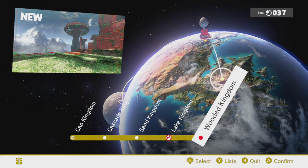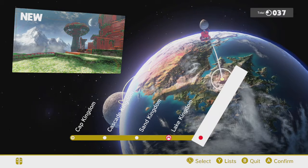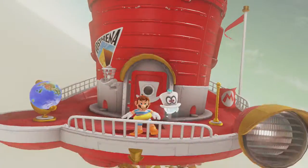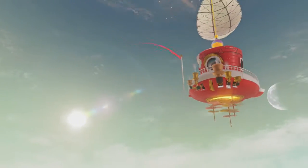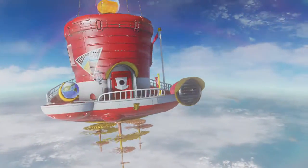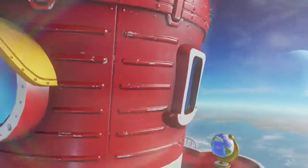Hello everybody, this is Buck Brian with some more Mario Odyssey on the Nintendo Switch. We're going to the Wooded Kingdom, which is one of my actually preferred kingdoms. I really like it — it's very, very fun and it's pretty big. We have 37 Power Moons and we're chugging along very nicely. This will probably be a two-parter; it's a relatively big kingdom.